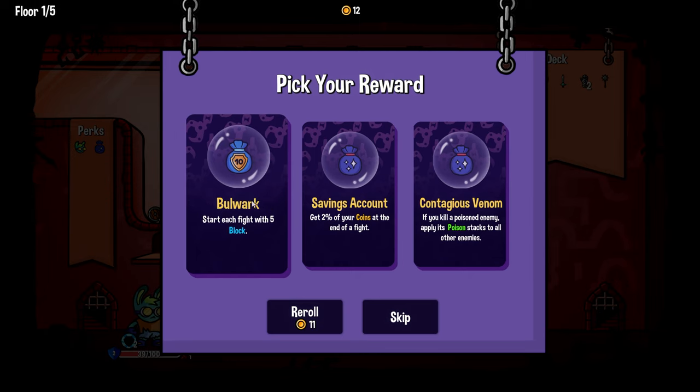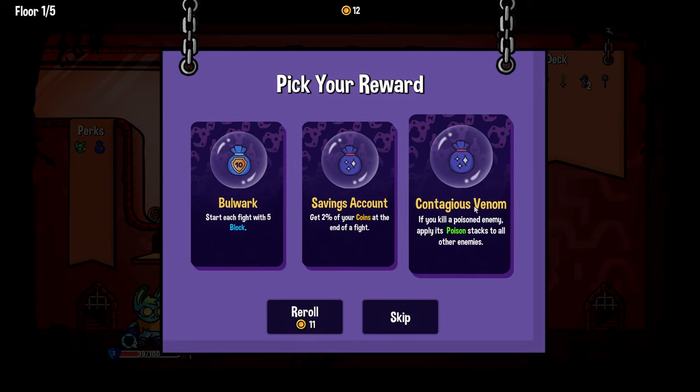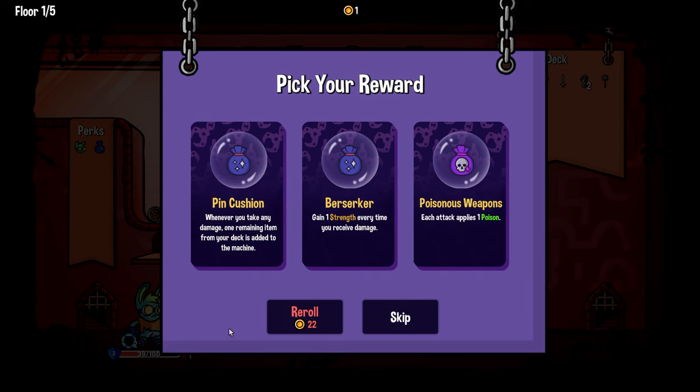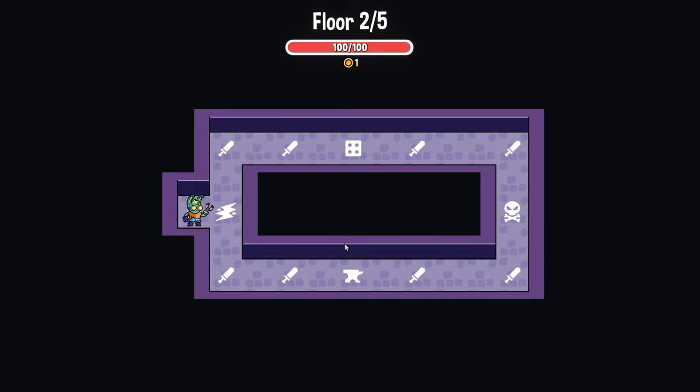'You start each fight with five block. You get 2% of your coins at the end of a fight.' Okay, that is an extremely small number. Can I reroll? 'When you ever take any damage, one remaining item from your deck is added to the machine.' Okay, let's try that, although I think planning on taking damage is pretty bad.